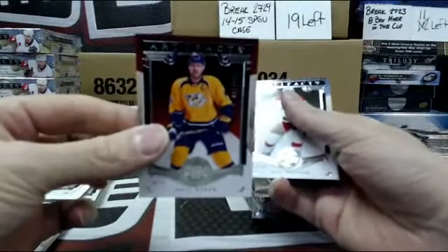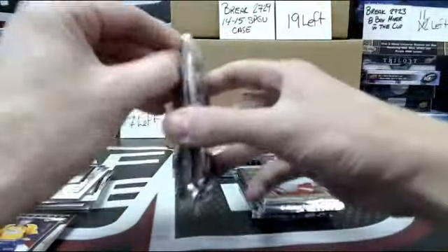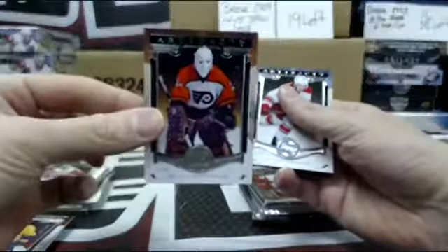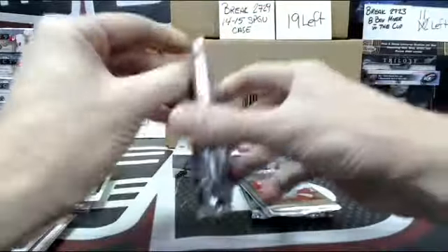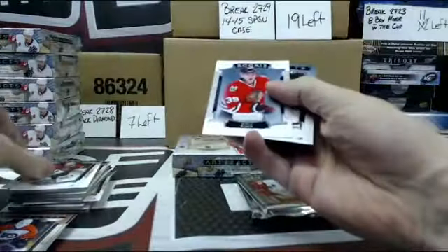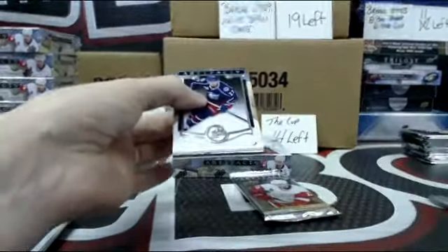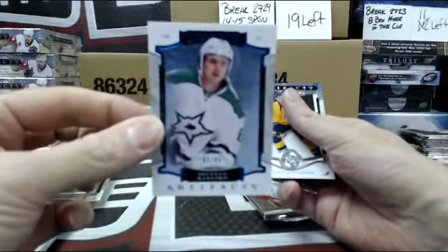Out of $9.99 Shea Weber. Out of $4.99 Pelley Lindberg. Kyle Bonnet out of $9.99 Rookie. Brendan Ranford out of $85, Blue Rookie.